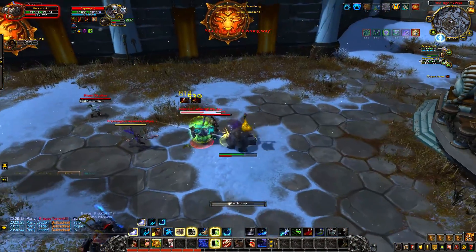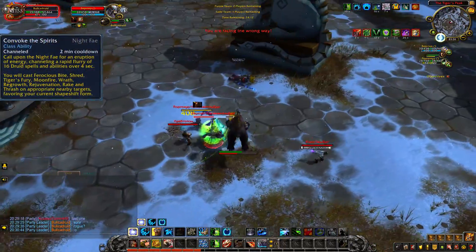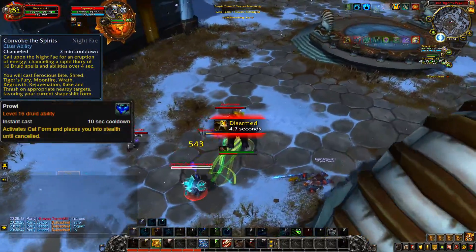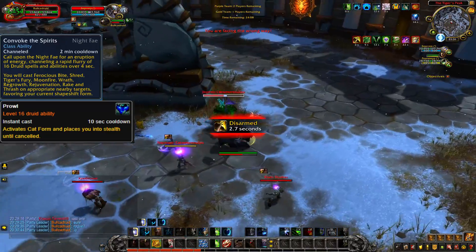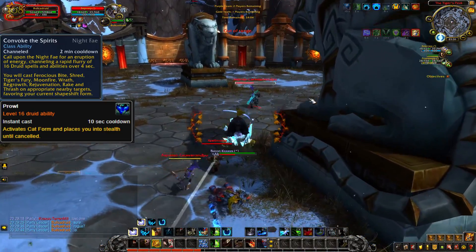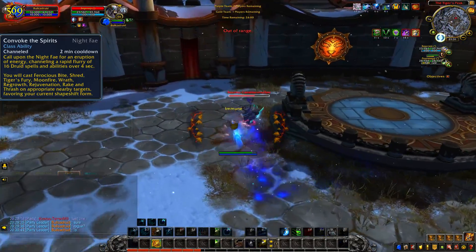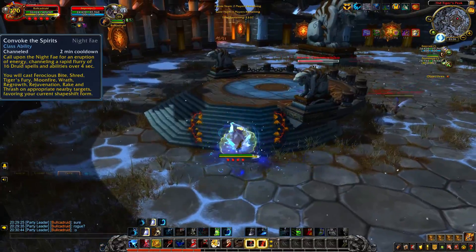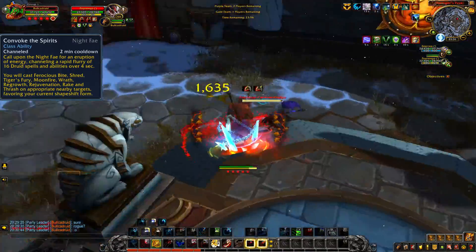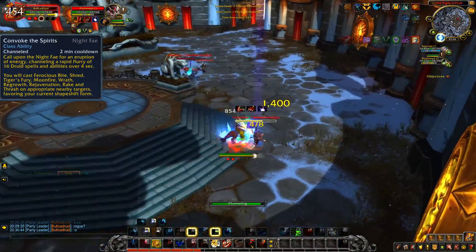You can burst down enemies within a few seconds with Convoke the Spirits, and you can also sneak around like a rogue and be completely invisible, picking your fights and your targets. The single most powerful ability that makes Feral Druids so strong is Convoke the Spirits. It's a Night Fae ability so you'd need to go with that Covenant, but it's really too strong not to mention at the start of this video. It's simply broken and pretty much a one-button kill in most cases.